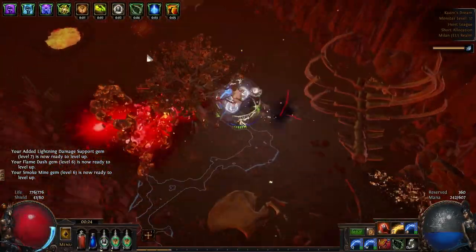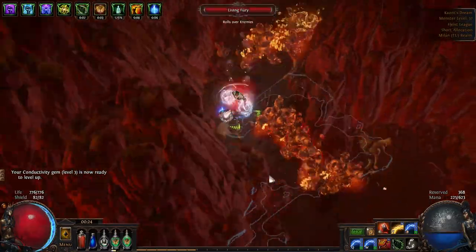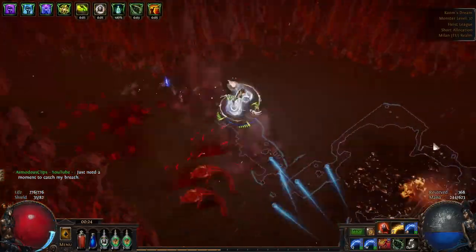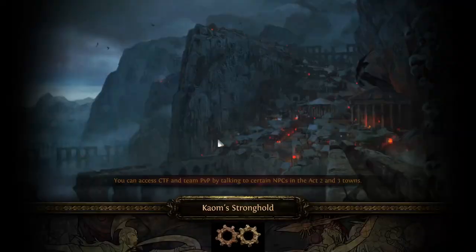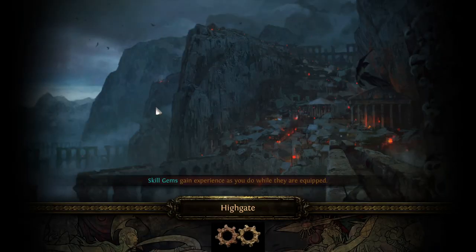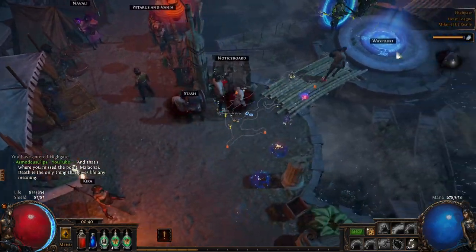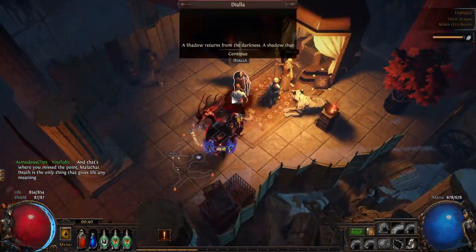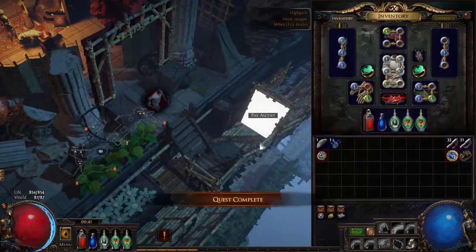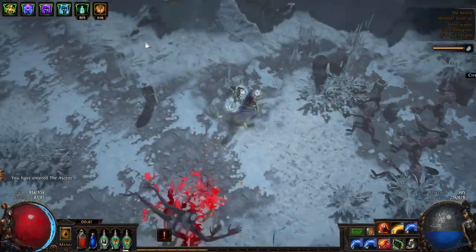You can catch some nice skips in the footage — there's a well-known skip on Act 6 Prisoner's Gate where you see a lava waterfall and can jump up with a Smoke Mine, aiming at the top-left corner of the area. It takes a little practice but you can do it consistently. After Malachai we pick up Hex Touch and also grab Spell Echo for Arc. With Spell Echo you're a little locked in place but DPS definitely increases, and combined with Elemental Overload it's very enjoyable and easy leveling.